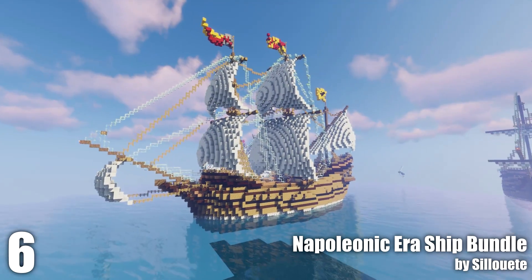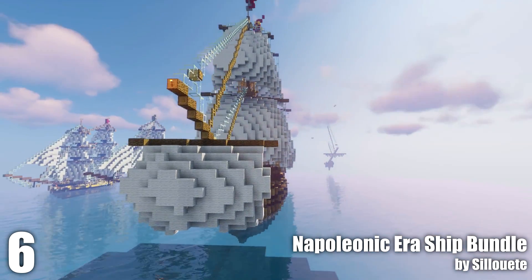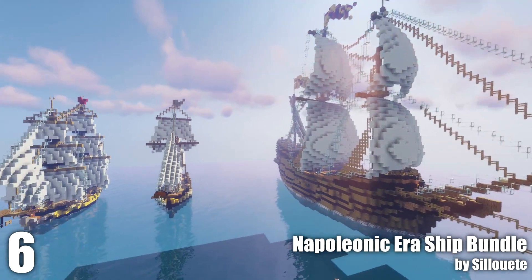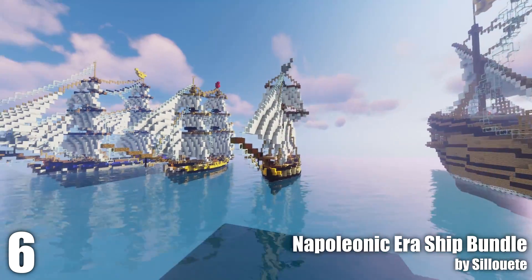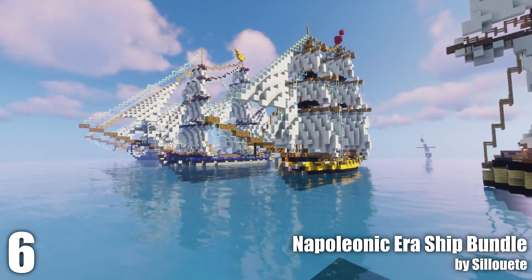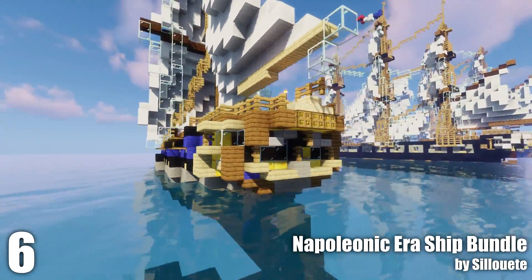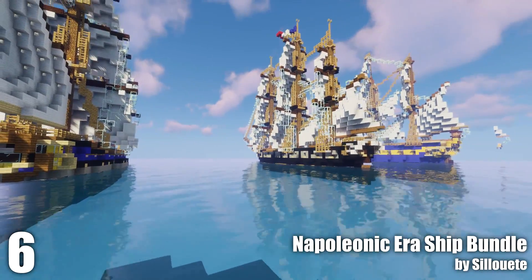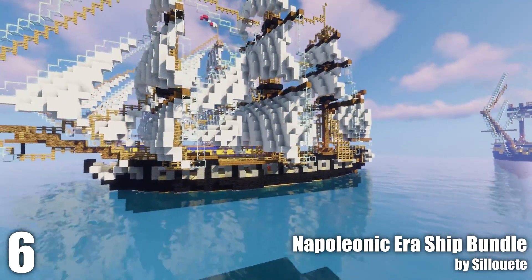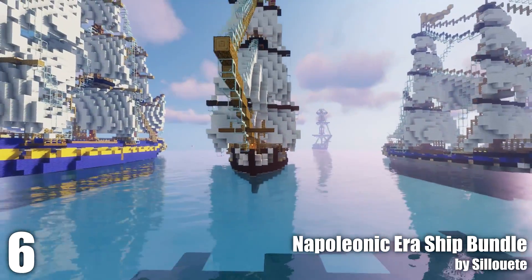Number six is Silhouette's Napoleonic era ship collection. This is probably my favorite collection of all time. It begins with this fantasy galleon, which isn't technically Napoleonic, but then we begin with a sloop which is Napoleonic. These ships aren't very realistic for the most part, but they are very well done. They have a very nice color scheme, and the cabins and beak heads are particularly nicely done. This is one of my favorites — I think this is a corvette — and you can see it has this simplistic black and gray color scheme, but it just looks very very nice.